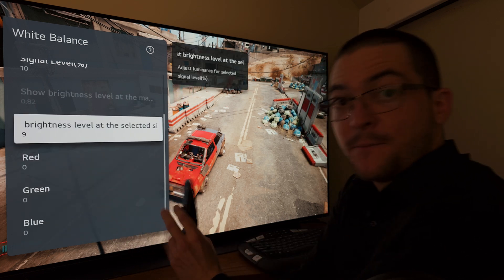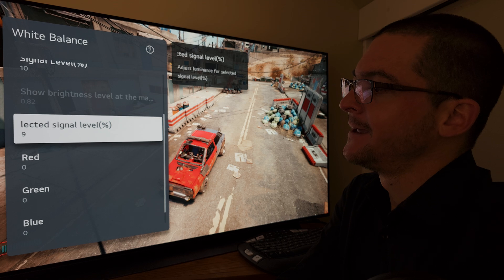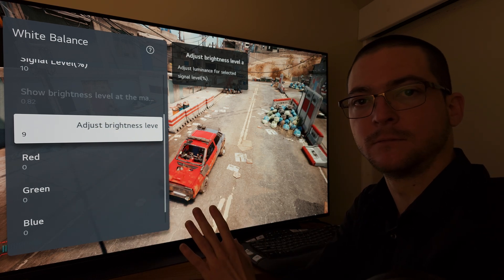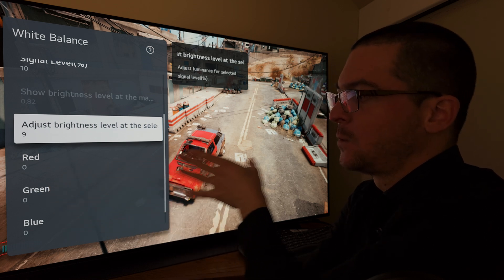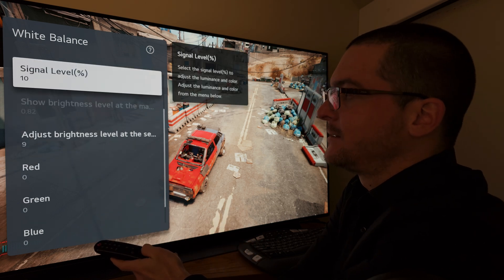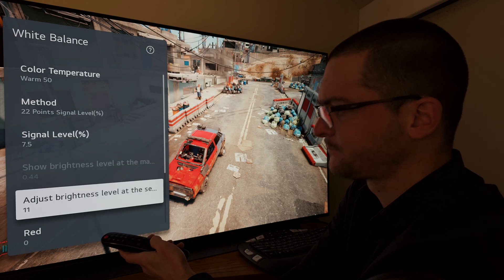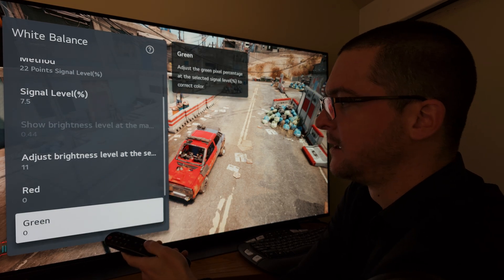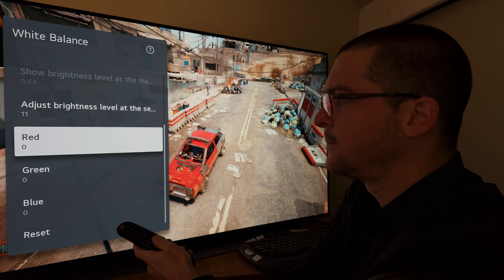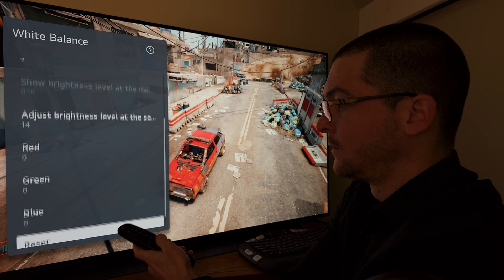Mathematically signal level 10 should be 8, but on my TV a value of 9 was making the grayscale transition look smoother. On your panel try 8 — I think 8 might be better for most people, but my panel needed 9. I used a lot of test patterns to get these settings working. Signal level 7.5%: adjust brightness to 11, red, green, and blue. Signal level 5: adjust brightness to 14, red, green, and blue.